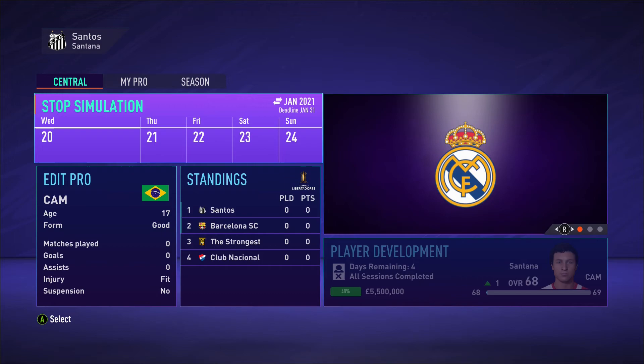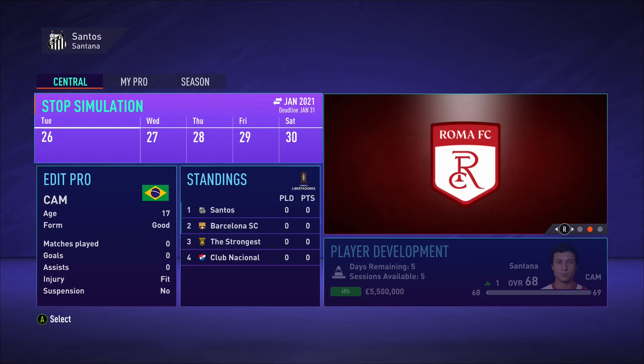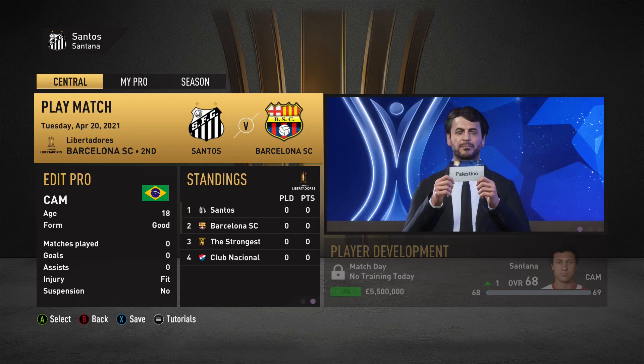Hey, what's up guys? Welcome back to DCJ Gaming. Today we have episode 2 of the My Player Career Mode — can we be the next Brazilian? I did skip the preseason and jumped straight into the season. We start off with the Copa Libertadores, and we have Barcelona SC, The Strongest, and Club Nacional. I think we have a pretty good group and could easily go through with just a couple wins.